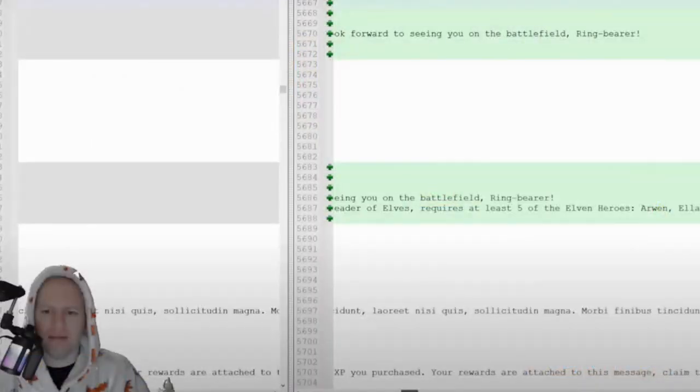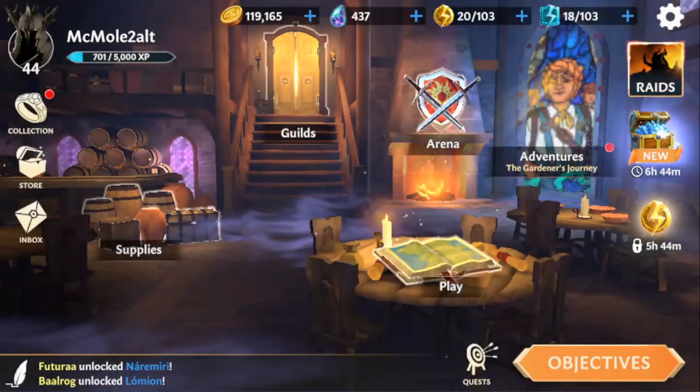Shout out to Tana here on the data mine who dug into the files and found what we need for Elrond. In here there is a line about what will be required for Elrond — it will require at least five of the elven heroes: Arwen, Eloden, Elrohir... The big name here is very interesting — Eloden — which pretty much confirms that Eloden will indeed be part of the elf faction.